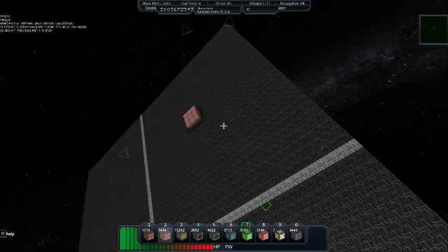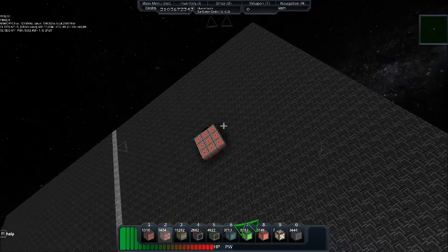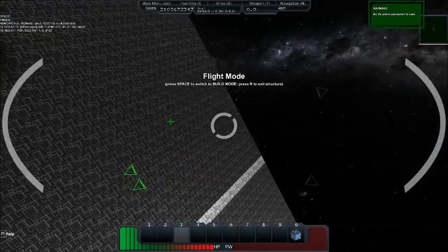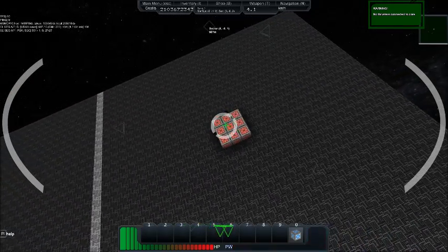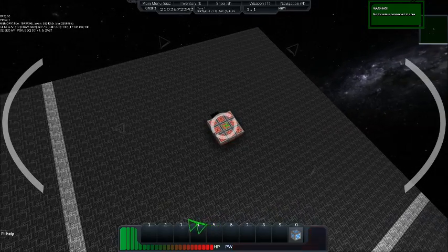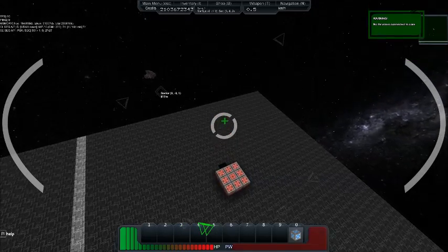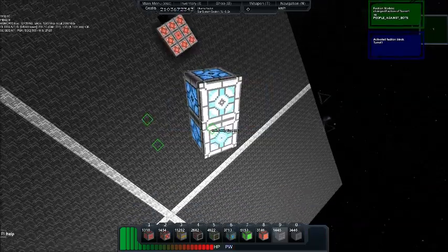If you plant multiple turrets, you're going to have to do this for every single one. You have to get out, create a ship turret called 'turret 1,' get inside the core, then go to the docking computer — it's always number 10 by default but you can change it. Aim where it's green and click. You'll notice that you cannot dock your turret to a ship that has a faction module unless your turret also has a faction module.